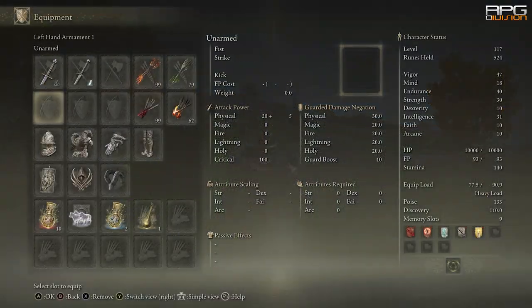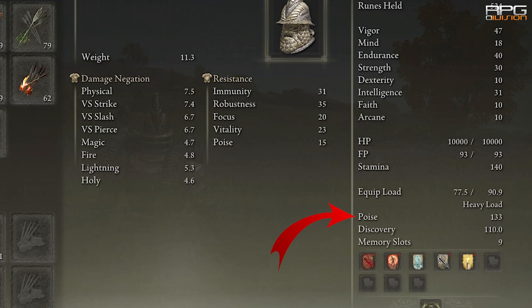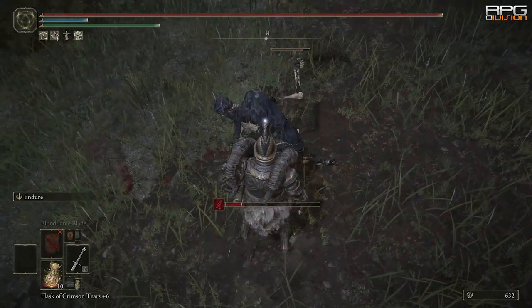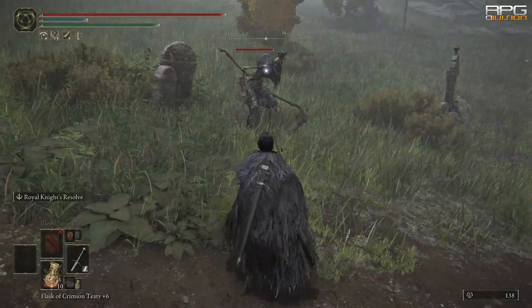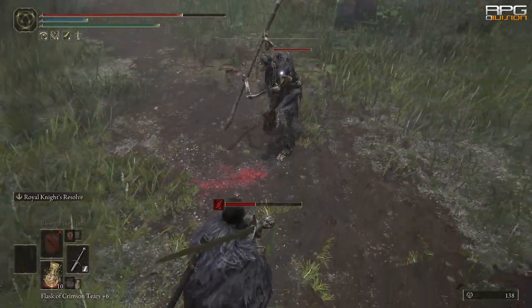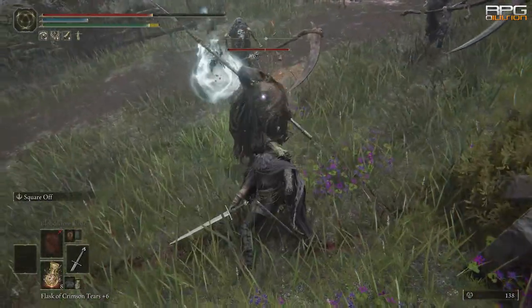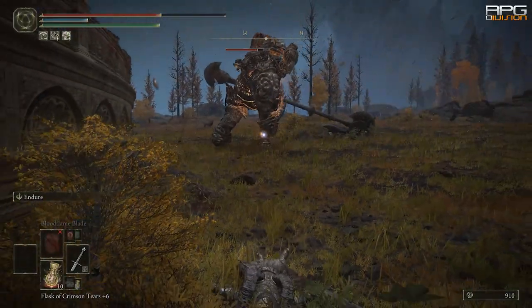Let's talk about Poise. What is Poise? Poise is a value affected mostly by armor, and it prevents the player from getting staggered or knocked down when hit. There are three versions of impact: 1) No stagger at all — you can continue walking or attacking normally. 2) Staggered — which nullifies any action and prevents making any other action during stagger recovery. 3) Knocked down — you get knocked out completely.